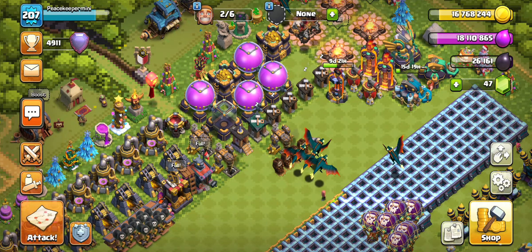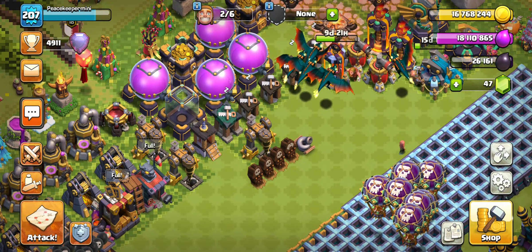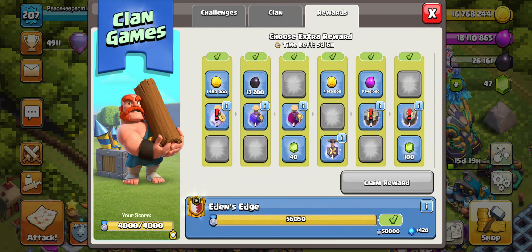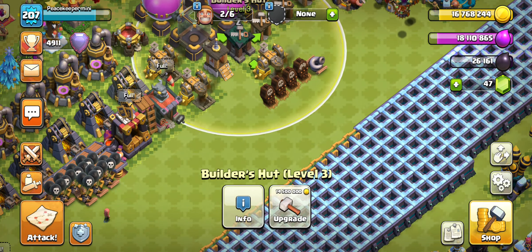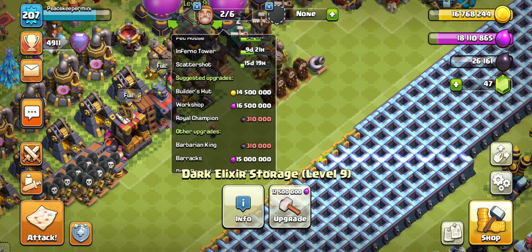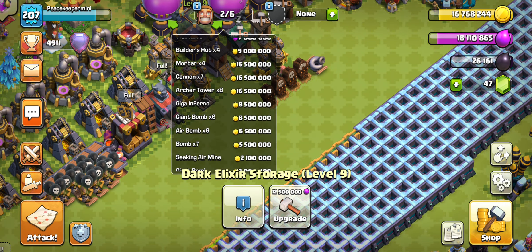I'm thinking about different ways I want to do this. We still need the storages to go, but we have max gold and we have a rune that I need to use — I need to claim this rune. I don't want to go without that one. So what I'm thinking is I may upgrade this because of how expensive it is. We still can do an attack, so let's see how far we can get.